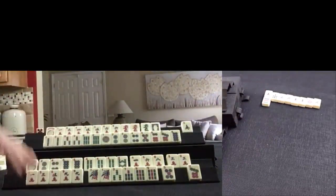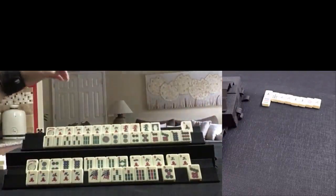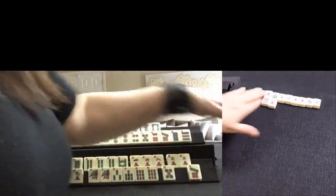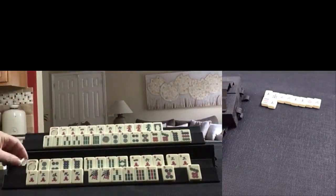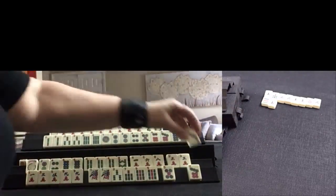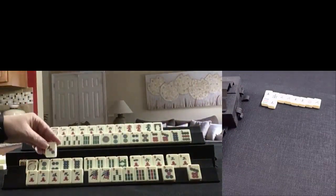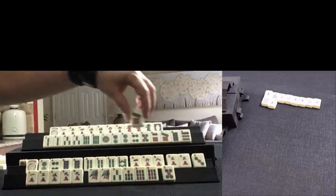These are very difficult hands. 9 dot — let's keep it and discard south. Now we have lots of number tiles, some dragons. 9 dot was discarded — we don't need that. 3 dot — that's really not helpful, but now we have all the 3's. Let's let the 7 dot go.